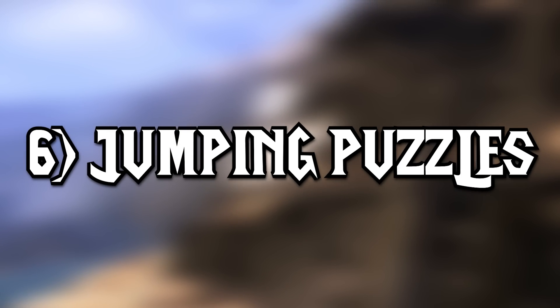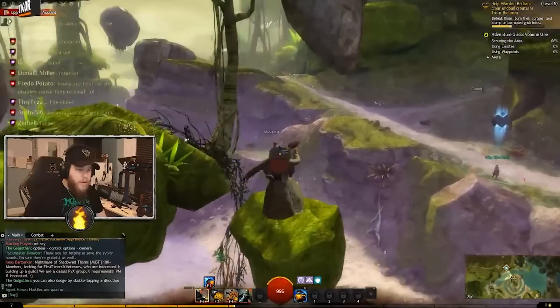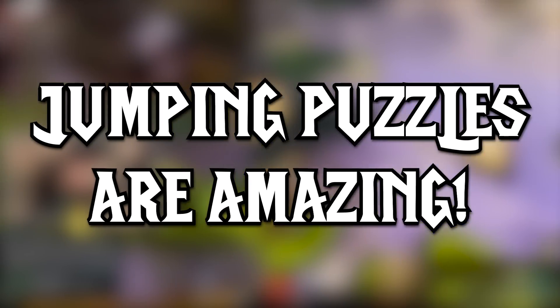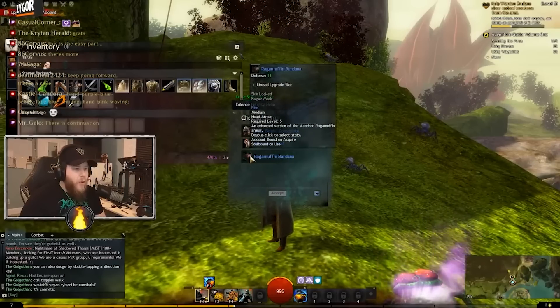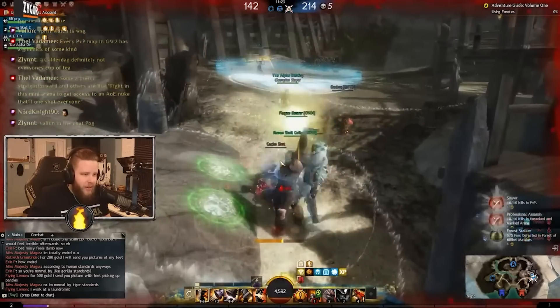Tip 6: Jumping puzzles are awesome. The moment you find your first jumping puzzle while exploring the world, you're going to have a frustratingly good time with it. Some are simpler than others, but these jumping puzzles are amazing, especially considering they have actual rewards at the end. They're a breath of fresh air from all the killing, gathering, and storytelling. Just be prepared — some are very long and very challenging. You will rage at times, but it's a good kind of rage.